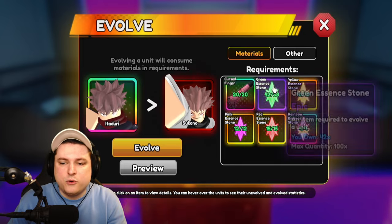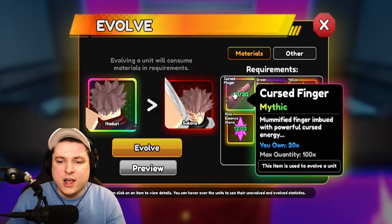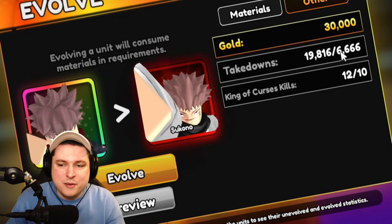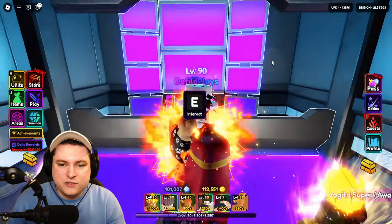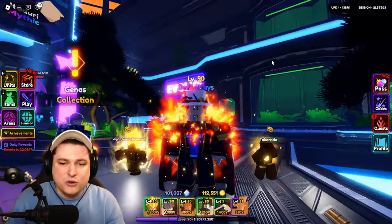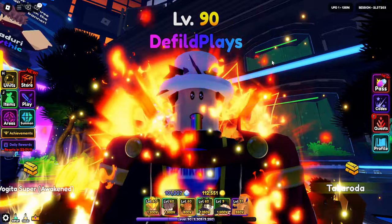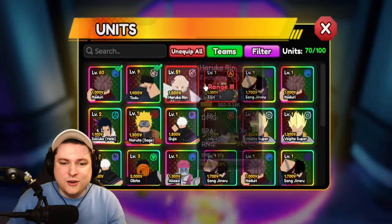To evolve Itadori, you need to get yourself some of the items, which is not really the hardest part. You think, like, 20 curse fingers is kind of annoying, and then you notice that you actually have to get 6,666 takedowns with him. And as well, you need to have 10 Kings of Curse kills, which is the brand new boss event, which is kind of hard. So today I'm going to show you how I did it, and we'll finally defeat this King of Curses — because getting the kills is actually not that difficult, but defeating the whole boss fight is a different question.